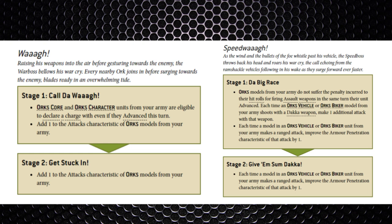In stage one of the normal Waaagh, called 'The Waaagh': all core and character units are eligible to declare a charge even if they advanced that turn, and they get +1 to their Attacks characteristic. Then stage two, called 'Get Stuck In' — you can add 1 to the attack characteristics of models in the army. When stage two is active, stage one is not, so you're not getting two additional attacks — just one — but they can no longer advance and charge.